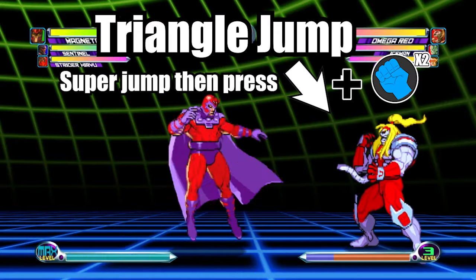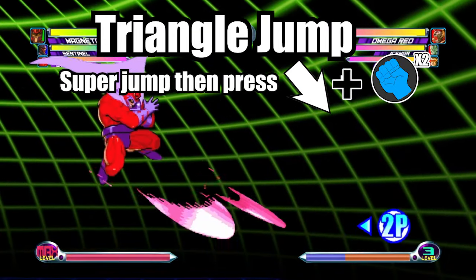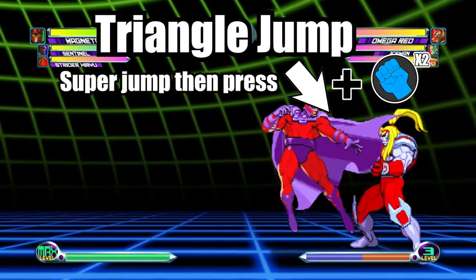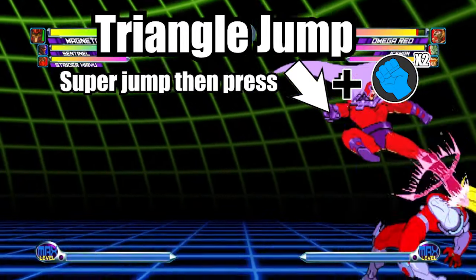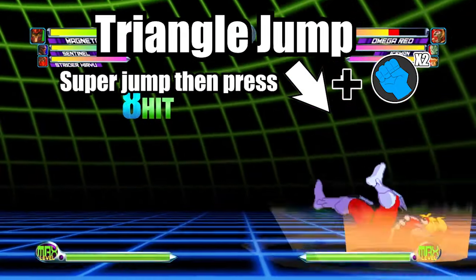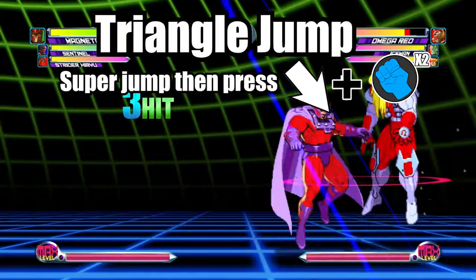Number three: Triangle Jump. The Triangle Jump is another tricky component in Marvel 2, but in order for this technique to work, you need a character that has an 8-way air dash. In this example we will be using Magneto. To do the Triangle Jump, do the Super Jump first, then quickly press down, forward, and both punches to air dash towards the opponent, then attack them while coming down. Not only is the Triangle Jump great at surprising the enemy, but the attack from above can penetrate through a crouching opponent's defense. The Triangle Jump is great for both mix-ups and rush downs on the enemy.